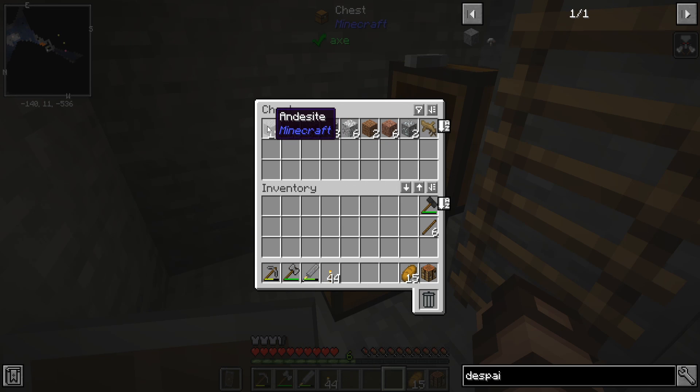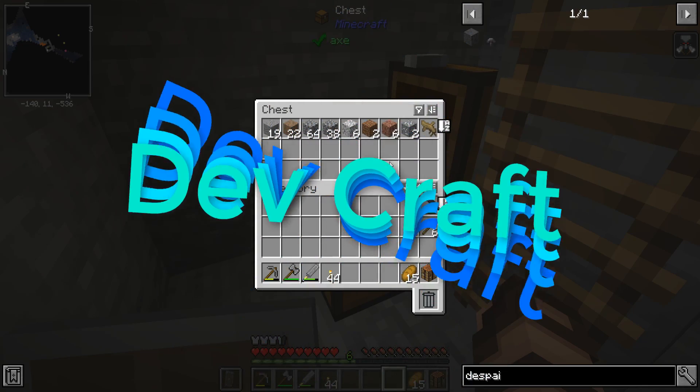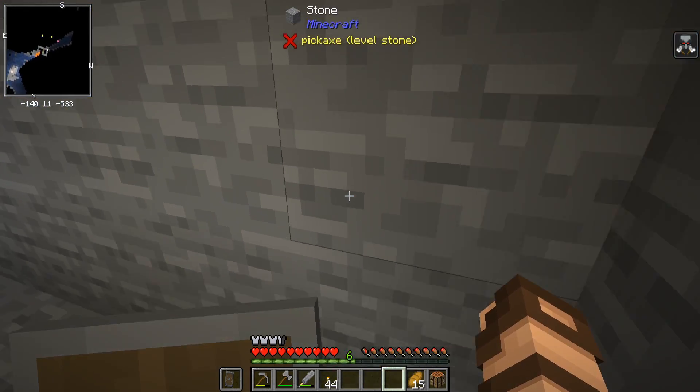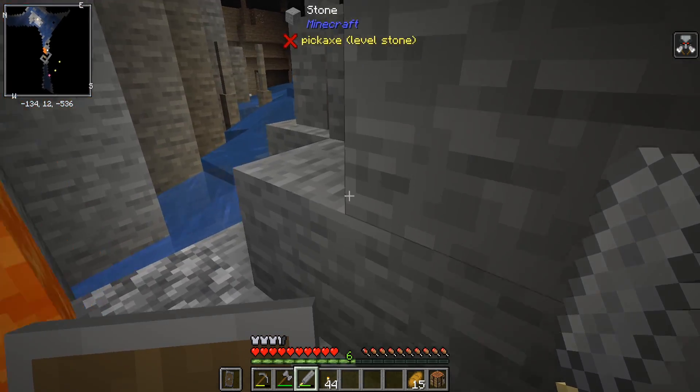Here we go, this is the stuff I was looking for. Andesite, more cobblestone. I just need to bring all this stuff up, but I think what we need to do even more is go and kill some stuff and explore a little bit while we're down in these caves.